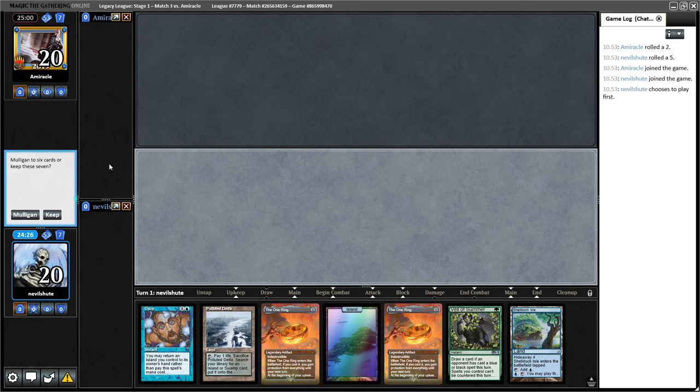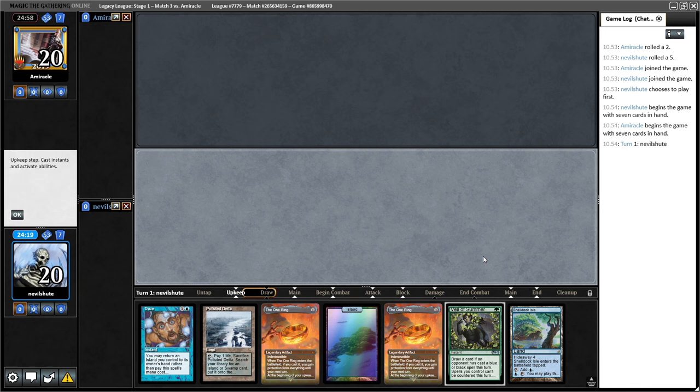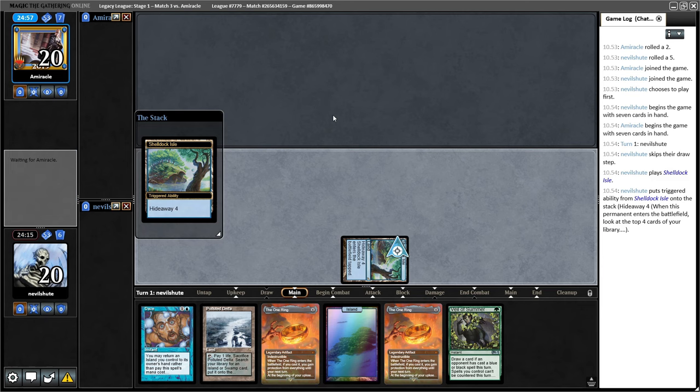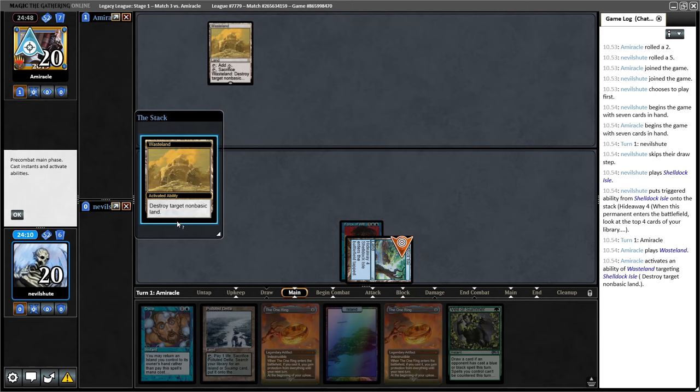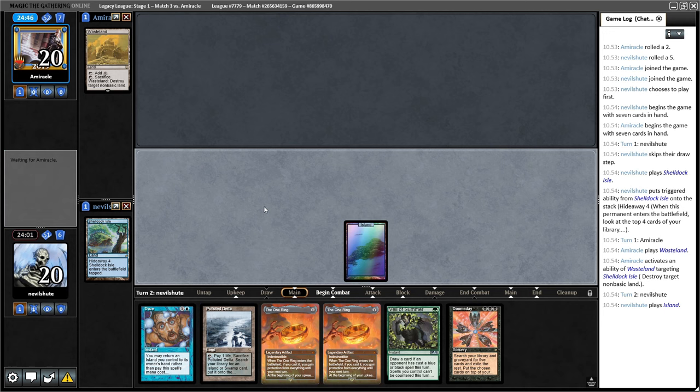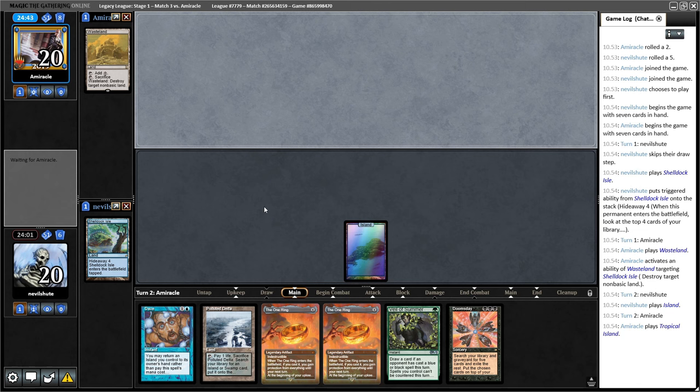Round number three, on the play once more — that's three on the spin here. Up against a player whose username is Amiracle, so I'm gonna expect them to live up to that name and have Miracle cards. I'm gonna keep this a little bit wonky, weird hand, and I'm gonna lead with Shelldock Isle — make my opponent question what format they signed up to play here. I will choose a Force of Will. Let's see if I get Wastelanded. Yep, alright — well, we have more lands. Doomsday, right on.